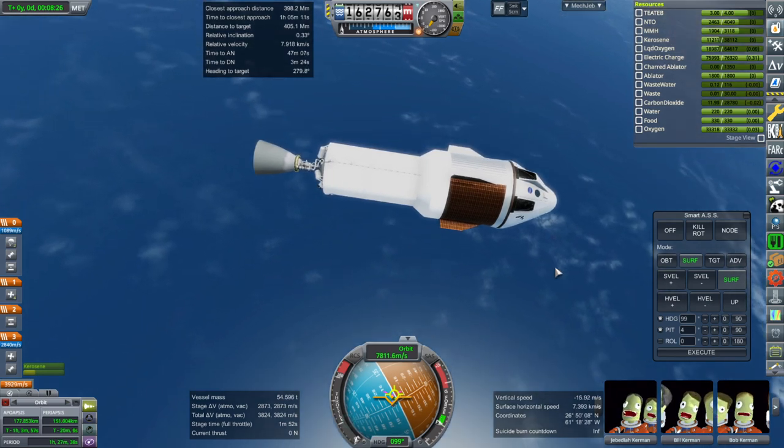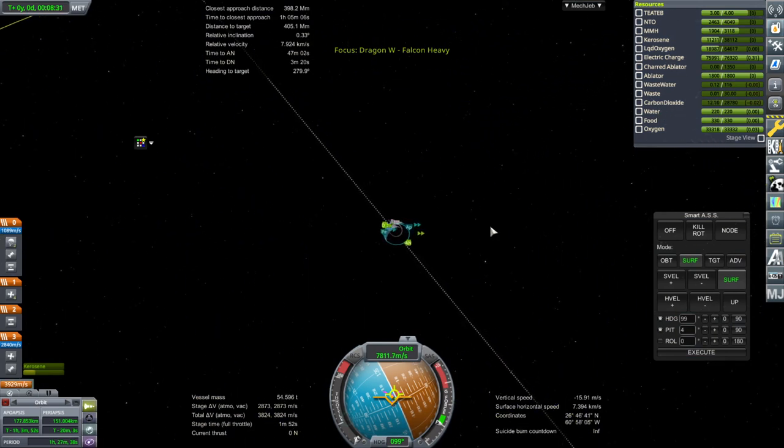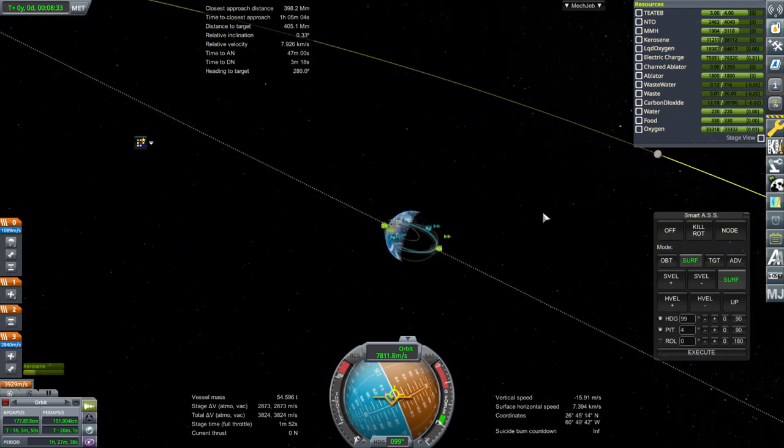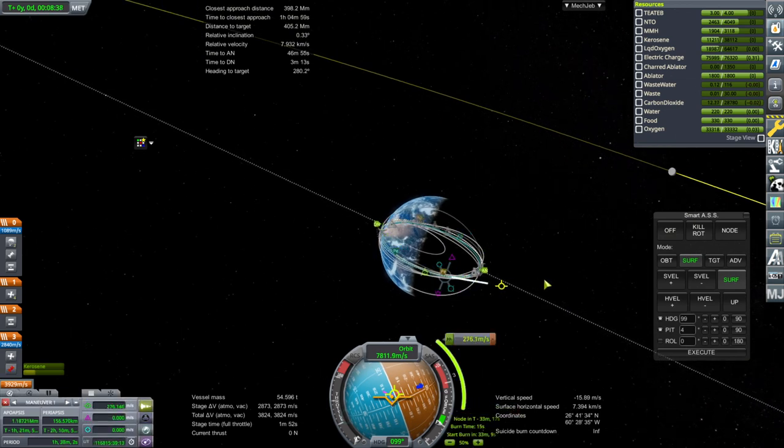We're barely in orbit, but we're in orbit. 2,873 m/s for the transfer. We'll see what we can do, but it's a bit tight. We may need to think about optimizations — maybe carry less fuel to begin with if we're not going to use it, and reduce the tankage mass.